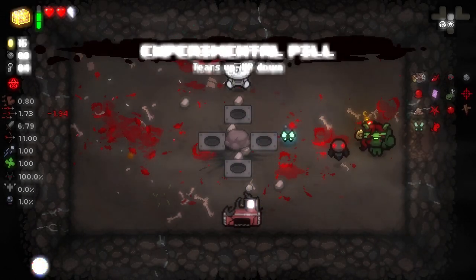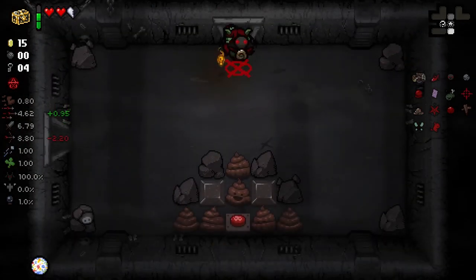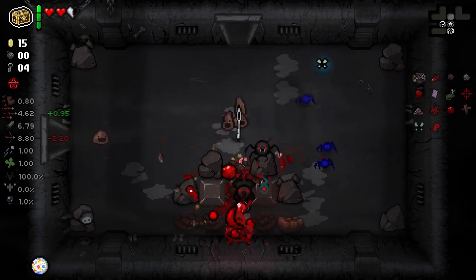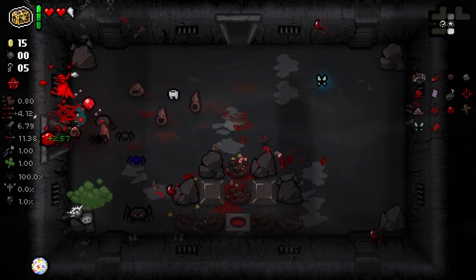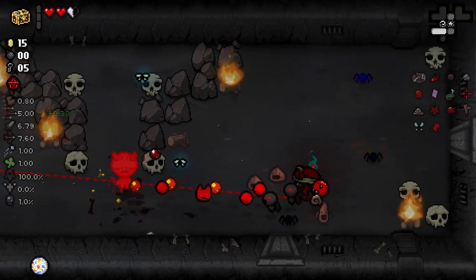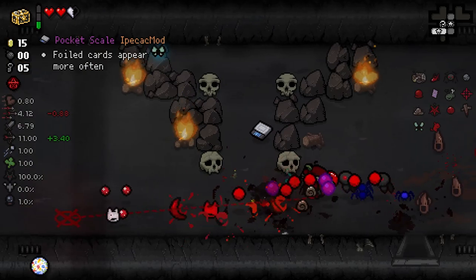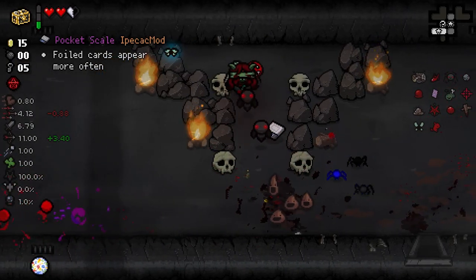Got a pill - I'll take it. Tears up, HP down - the HP down's pretty rough but we did just get Binge Eater so I'm not gonna fret. We didn't lose our Baleful Heart surprisingly, I thought we would. I thought it was on-hit I'd lose it, but maybe you've got to lose a full heart to lose it. Foil cards appear more often - I didn't even think foil cards were in the game anymore. I think they are still in the game, they just got reworked.